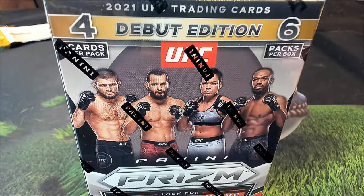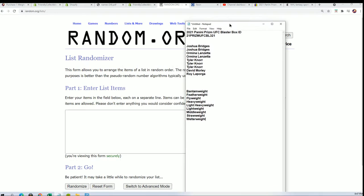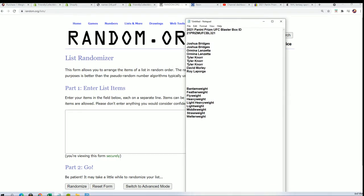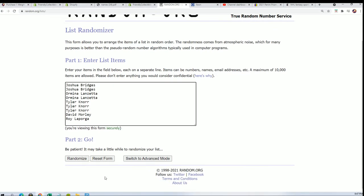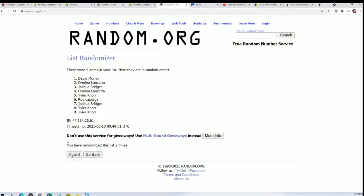Time for some UFC action! We're going to random each list seven times and then stack the lists up side by side. Alright, here's lucky number seven — the first randoms are all done.